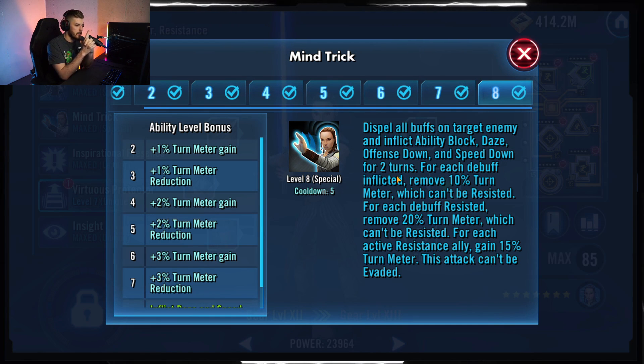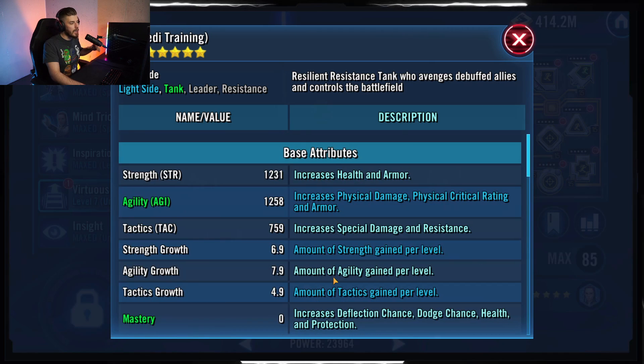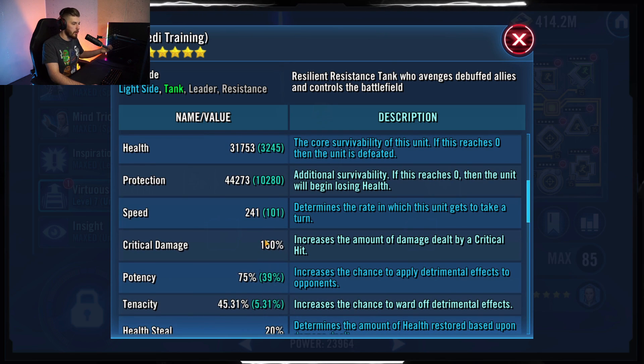Another important JTR ability is Mind Trick: dispel buffs on the target enemy and inflict Ability Block and Daze. For each debuff inflicted, remove 10% turn meter; for each debuff resisted, remove 20% turn meter. Either way it goes in your favor. After using this ability, JTR will have nearly 100% turn meter. I give her 241 speed and 75 potency — high enough to land debuffs, but not so high that resists don't give me turn meter.